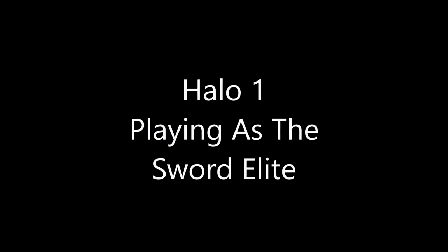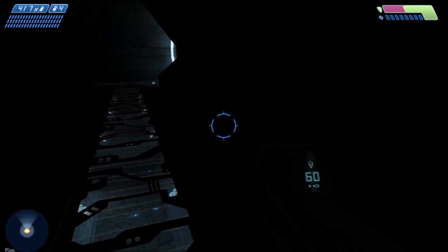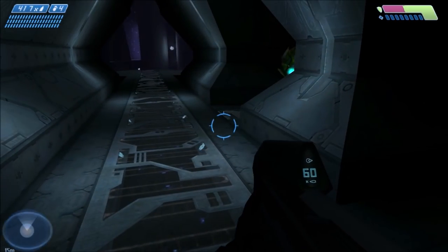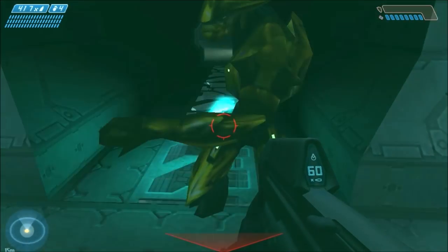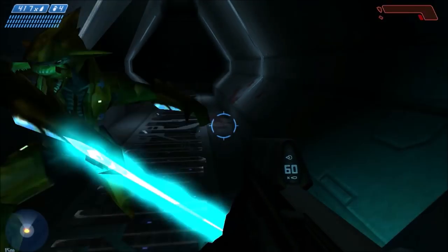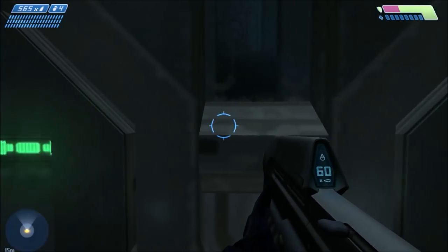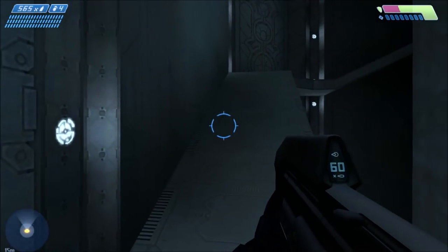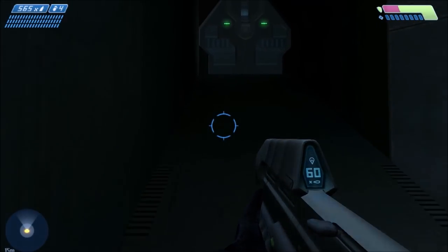Hey guys, what's up? It's General Heat here. How is everyone doing today? So for this video, this is something you guys have been asking me about for a while. You've always wanted to know what it's like to play as the Sword Elite on Halo 1, and to see if you could use the energy sword, because Halo 1 is the only Halo game where you never get to use the energy sword. So that's why you guys asked if you can use the bump possession mod — or the bump possession cheat to be more specific — to take over a Sword Elite and use his energy sword from first person.